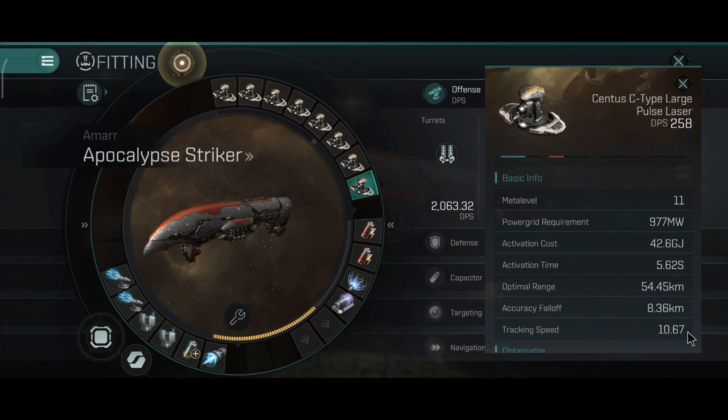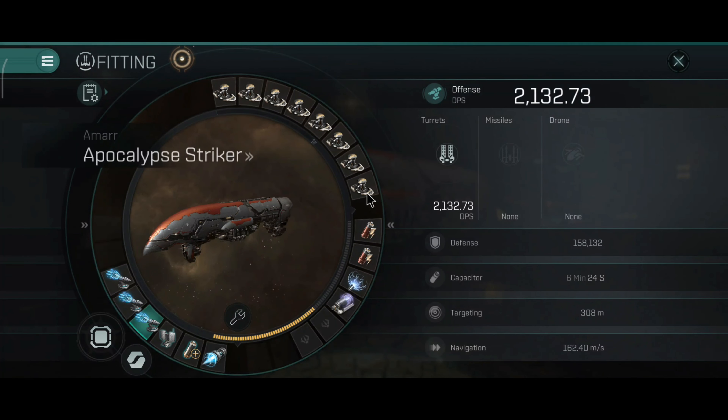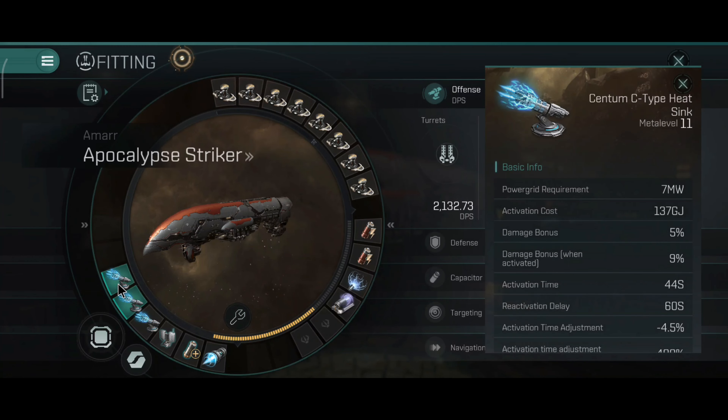The thing with pulse lasers on this ship is they can track almost anything, even if the target is very close, including frigates. If you get tackled by an Orthus, for example, you are going to kill it with this ship. I've tested that with a friend — the Apocalypse Striker is a very hard ship to tackle if you're flying an Orthus, because it has range, tracking, and scary DPS. With three heatsinks, DPS goes up to 2.1 thousand, which is still very good.